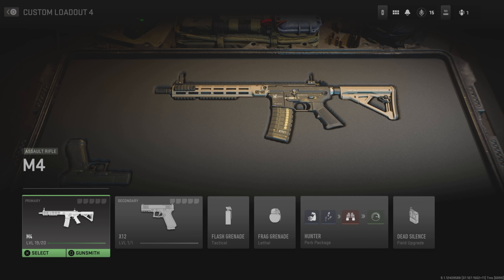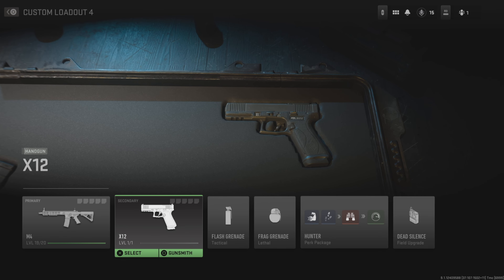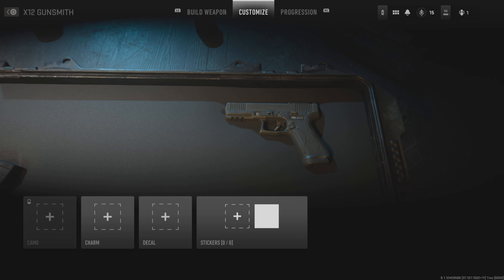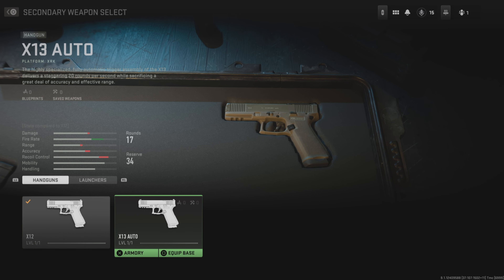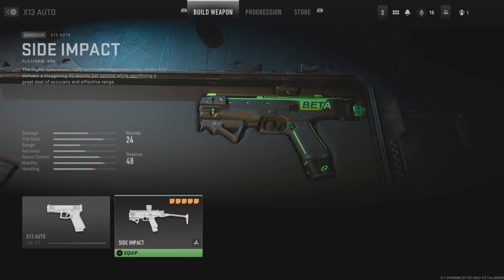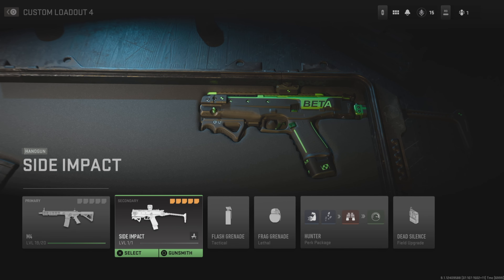So that's basically it. I hope this video has helped some of you on how to unlock new weapons and how the Gunsmith works in the Modern Warfare 2 beta. There is just one more thing you may find useful: if you try to gunsmith your pistol, you'll see you can't add any attachments. If you reach level 15 within the beta, select the X12, then select the X13, and you should see a side impact variant which has 5 attachments already modified onto it. You can't change any of these, but this pistol is really powerful and I recommend using it.